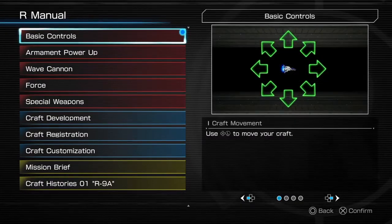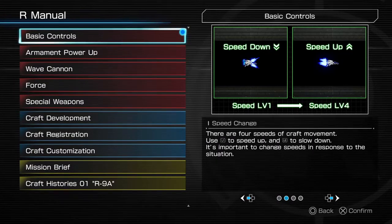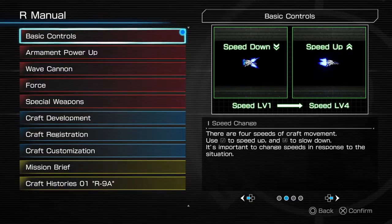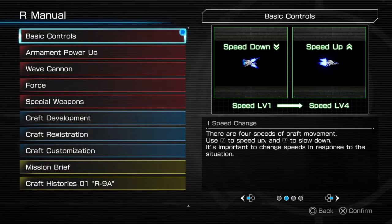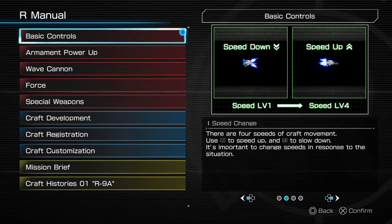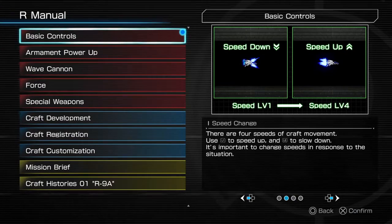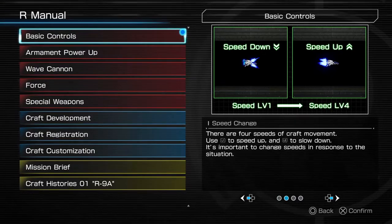Basic controls — you want to play an R-Type game, don't you? You can adjust your speed in this game. I don't think I still own R-Type Final or R-Type Delta — I'll double check. I bought them back in the day from Game Crazy. L1 to speed up, L2 to speed down — that makes sense.